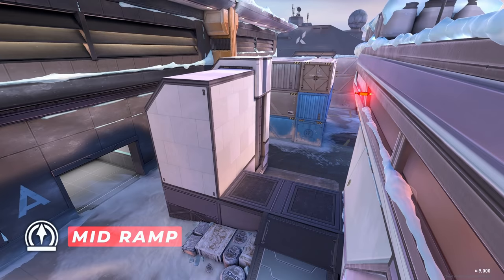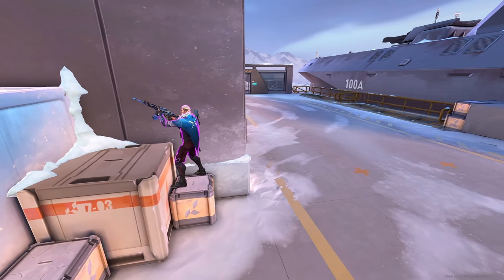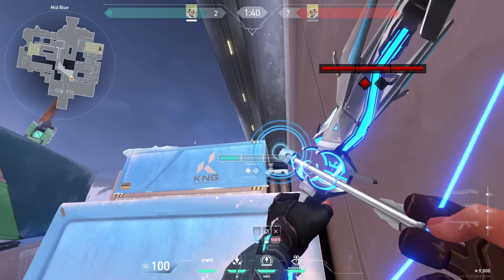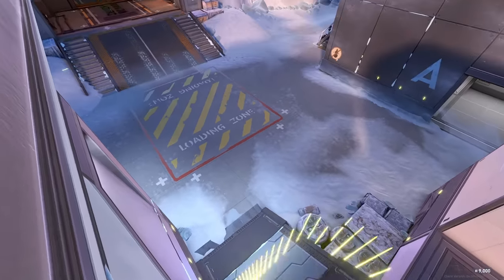Fast information arrow for middle. Stand in this corner on top of the box, just aim above this edge, and do one bounce with a max charge. It bounces off the roof and shows you everything in the middle over here.